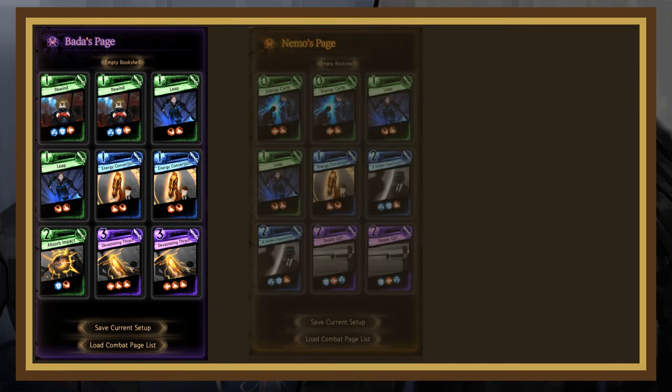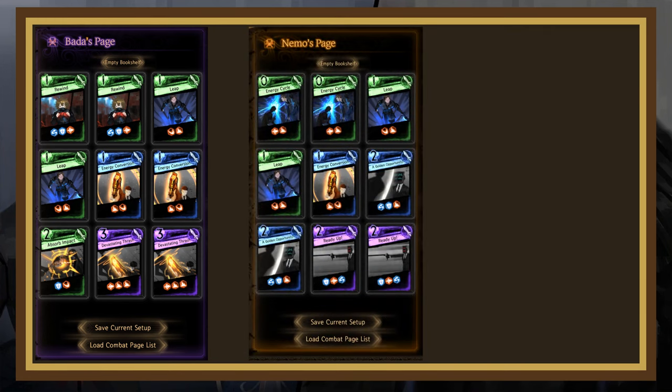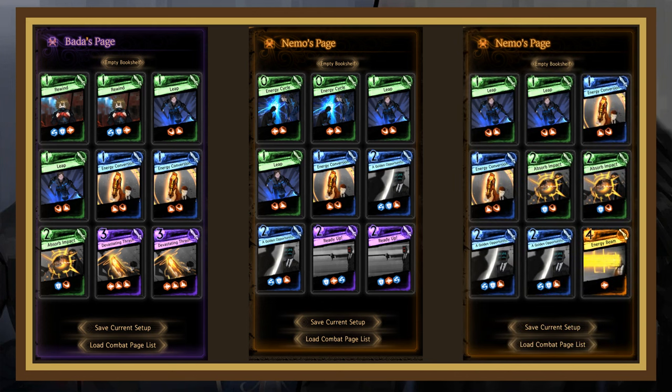The next build is Nemo Tank. This build uses the defensive focus pages, A Golden Opportunity, and Ready Up in conjunction with defensive power boosters to become a very strong clasher. 2 Leap keeps your hands topped up and gives you haste to redirect, while 2 Energy Cycle and 1 Energy Conversion makes sure you don't run out of light. Finally, if you want to make use of Nemo's unique page, then this midrange build might be to your liking.